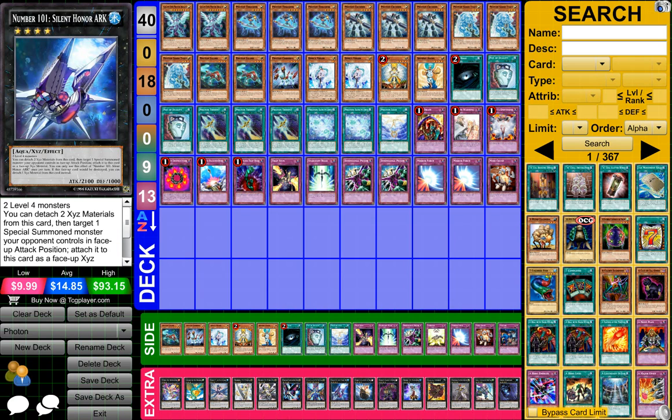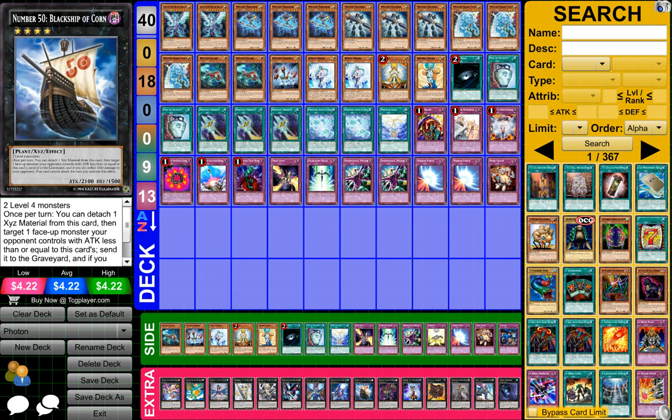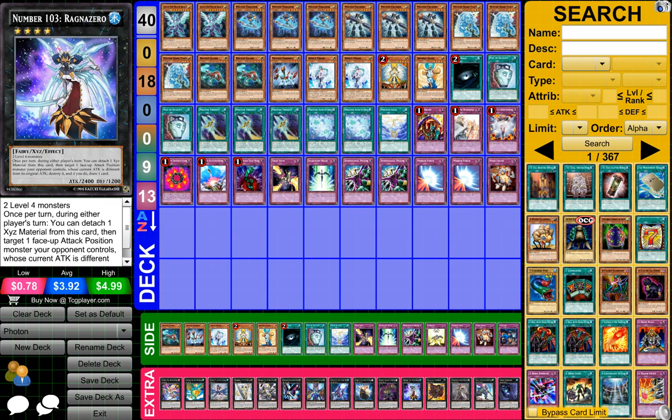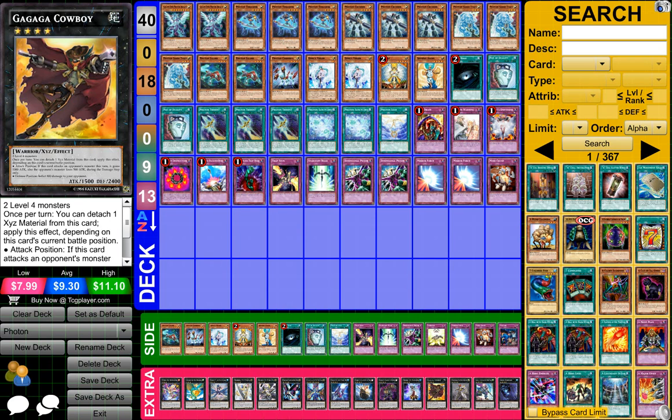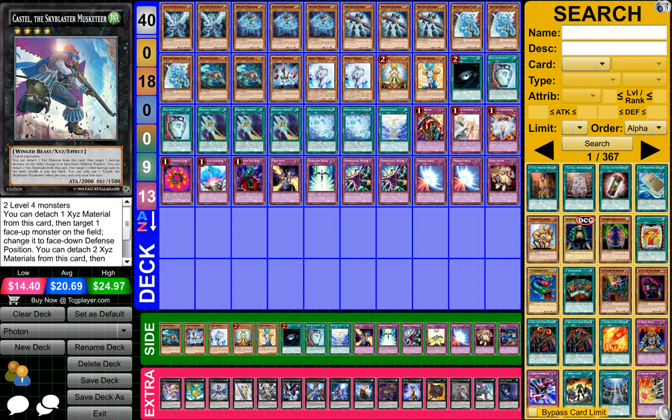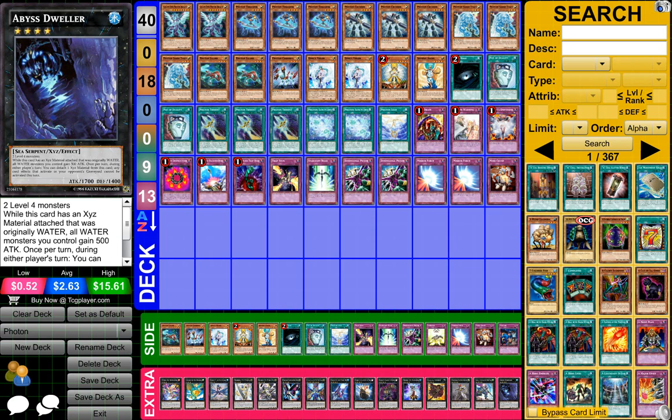One Number 11 Silent Honor ARK, one Number 50 Black Ship of Corn, one Number 80 Rhapsody in Berserk, one Number 103 Ragnazero, one Gagaga Cowboy, one Evilswarm Exciton Knight, one Castel the Skyblaster Musketeer, and finally one Abyss Dweller.